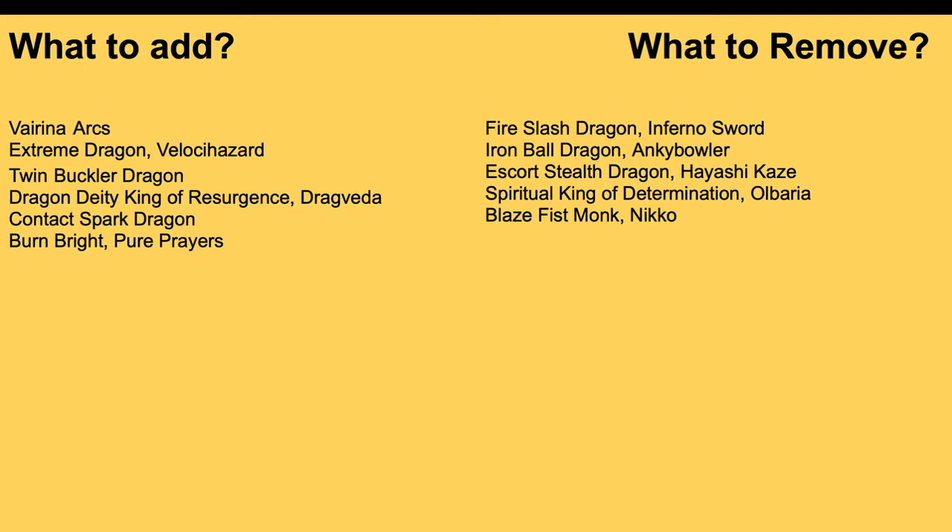Escort Dragon, Stealth Dragon, Hayashi Kaze is an option if you want. You can either keep this and get one copy of Arena Violente, or take Twin Buckler instead. This deck doesn't have Arena Violente — if you want it, pick this over Twin Buckler, but if you want more consistency and bigger bang for the buck, get Twin Buckler. Spiritual King of Determination Obari — that's the Over Trigger from the trial deck which gives a million to another unit when you drive check it. Finally, Blaze Fist Monk Niko, because you don't need fronts in this deck — you're normally just calling Verena to the front row.